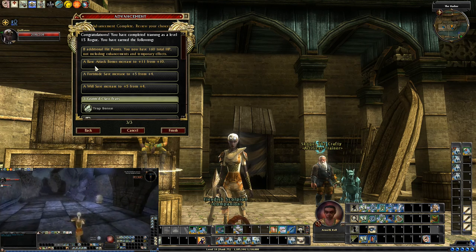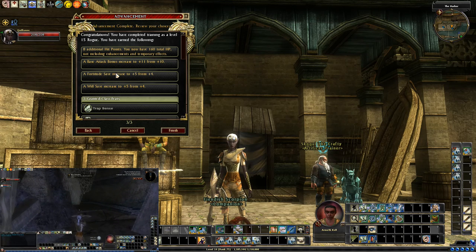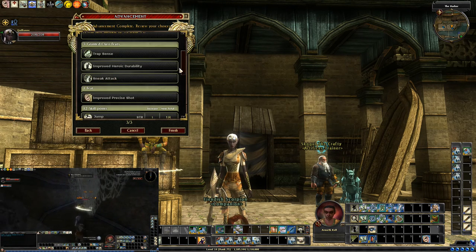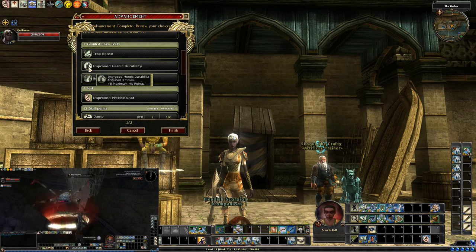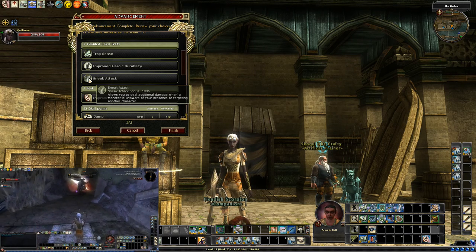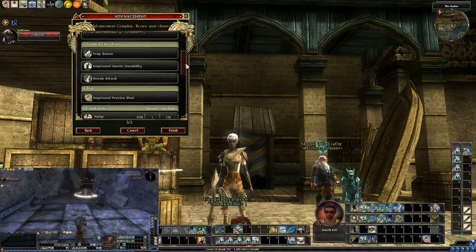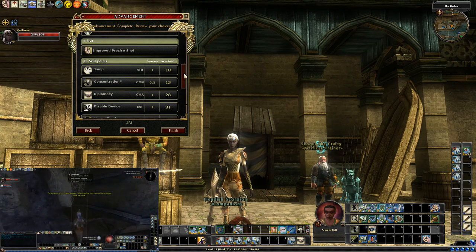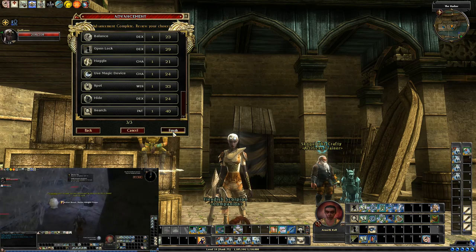So it's kind of cool. What do we get? 8 hit points, a BAB from 10 to 11, fort save from 4 to 5, will save from 4 to 5, more trap sense stuff, another 5 hit points — yes — sneak attack, 19d6 sneak attack. That is just dumb. Improved Precise Shot. All of our skill points, and we finish.